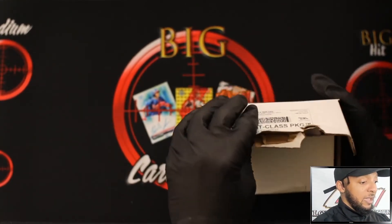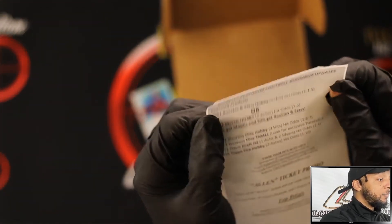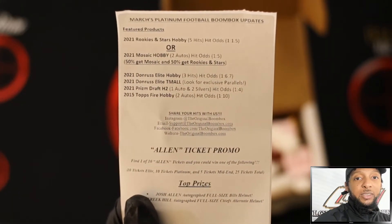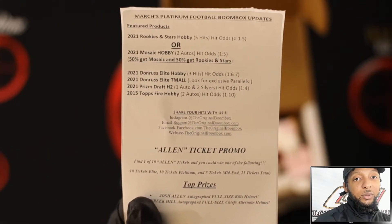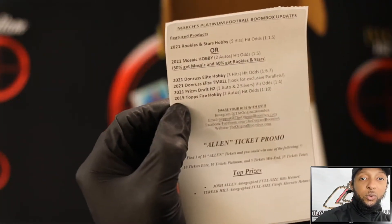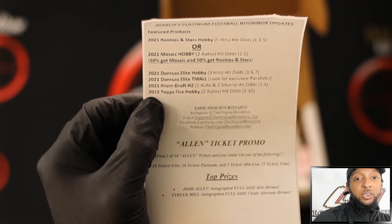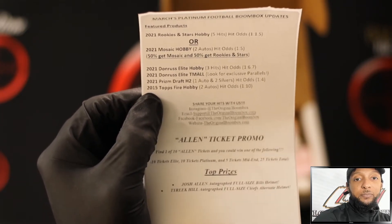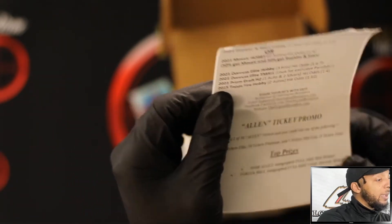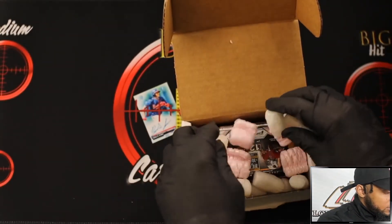This is the worst luck I've had with a box so far. Let's see what's inside. It says Rookies and Stars hobby, which is what I really want, or a Mosaic hobby. 50% get Mosaic, 50% get Rookies and Stars. Then you have a 2021 Donruss Elite hobby, a Donruss Elite Team All, a 2021 Prism Draft H2, and a 2015 Topps Fire hobby — that's five packs, and there's always six or more inside.